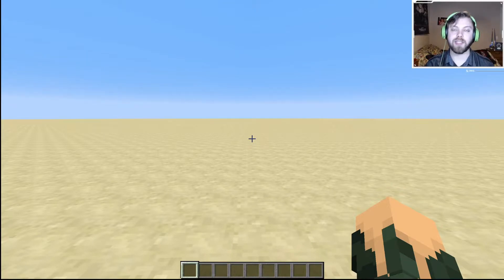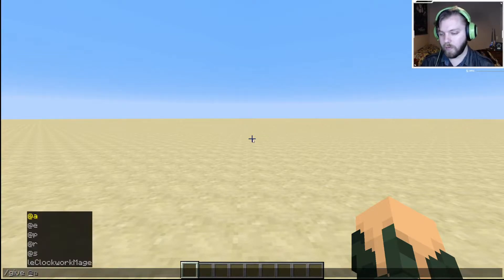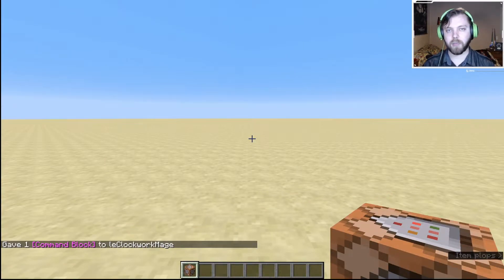First things first — how do you even obtain a command block? The only way to obtain it is if you're one: in creative, two: have the permissions to use cheats and commands, and three: you type in the command `/give` yourself, then type in `command_block` and hit enter. Now you have obtained a command block.